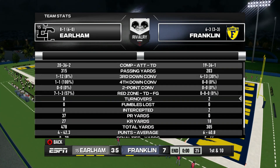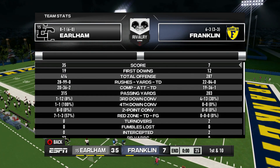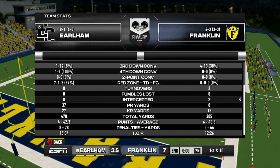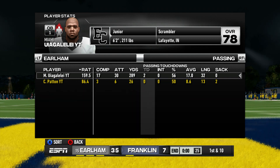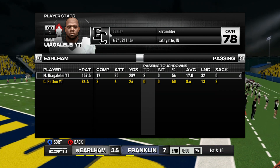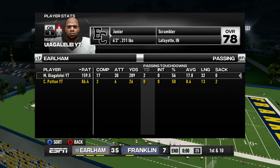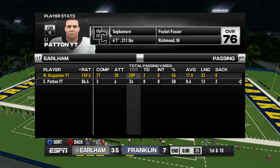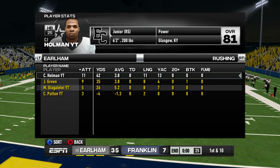Another dominant game for the guys — it's been our season. The defense got an interception in the fourth quarter when our backups were in, which was the only time Franklin consistently moved the ball on us. Checking player stats: Miami Ugaliade played the majority of the game — 289 yards, two touchdowns, 56% completion percentage. What I really like is that he's improved as a passer, making smarter decisions and not risking it downfield as much as he used to.